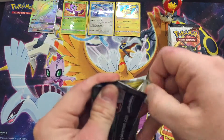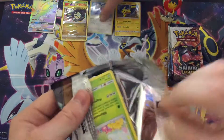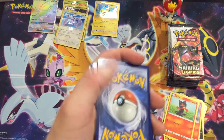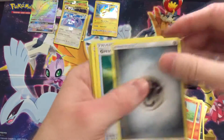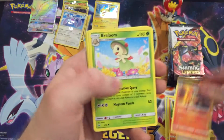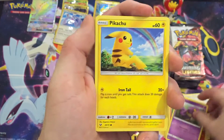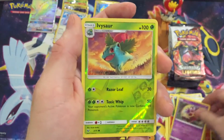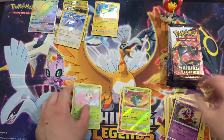This is some good stuff here. So we're just gonna get on into pack number two and see what we get. Another code card for you guys if you're watching at home. We got Purrloin, Torcat, Ekans, Jynx, Ivysaur, and we got a Shaymin — nice, nice.